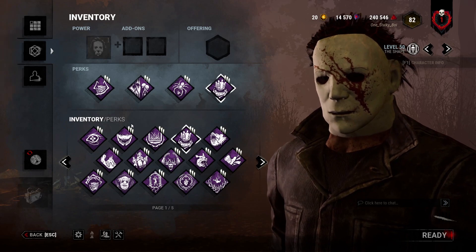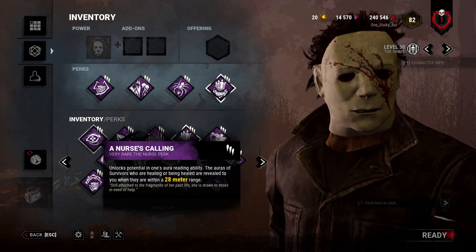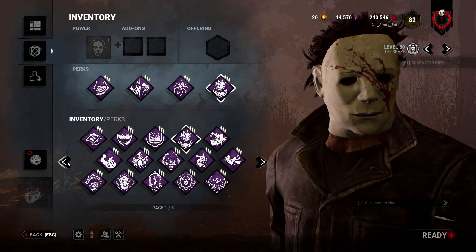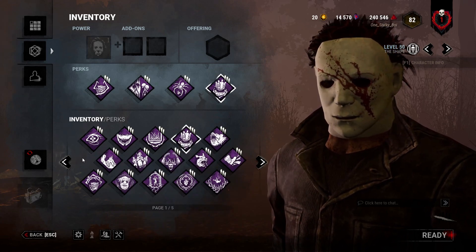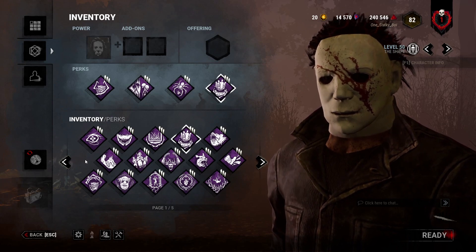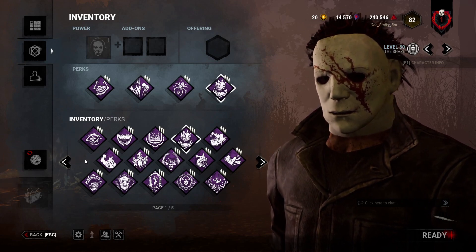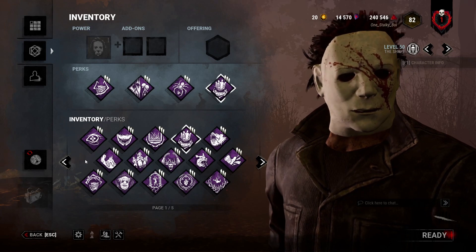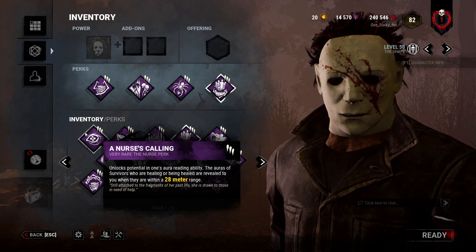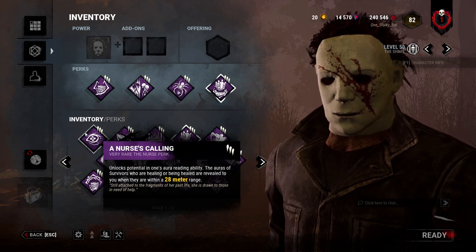One thing I am sure of: I'm going to go through each row of perks, and mention the ones that really stand out on Myers — ones that have some unique quality that make them better on him. The other ones I'll kind of skip over. First: Nurse's Calling.